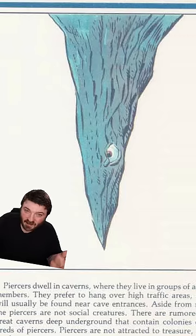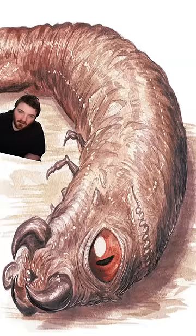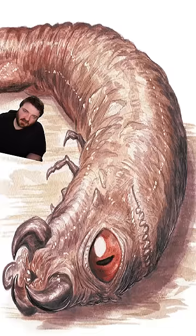Unfortunately for piercers, they only get one chance at the kill. If they miss or don't do enough damage, they have to slowly crawl up the wall back to the ceiling and try again. They are very vulnerable during this journey, which is why piercers stick together — more chances at downing their target and they can share the meal.